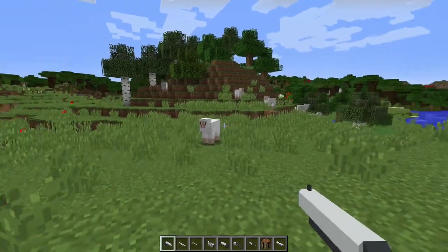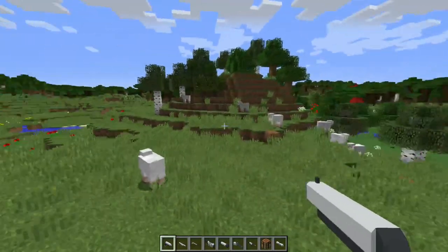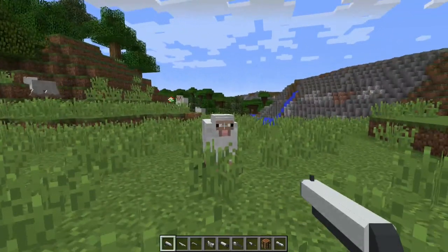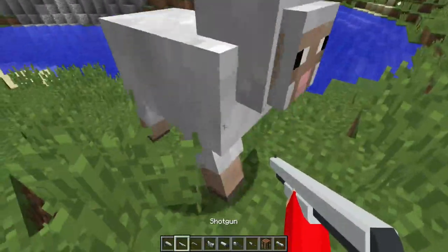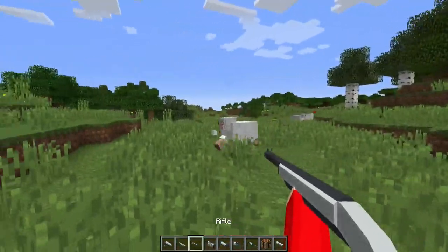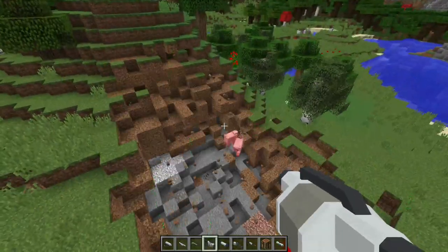At number 10 on our list for the top 10 mods for Minecraft 1.12.2, we have MrCrayfish's Gun Mod. This mod adds in a lot of new guns to your game, which you can use to kill basically any living thing. Here we have a pistol, and if we go up to the sheep we can take it down just like that. The same goes with the shotgun — they are very loud. There's also a rifle, a grenade launcher, and a bazooka.